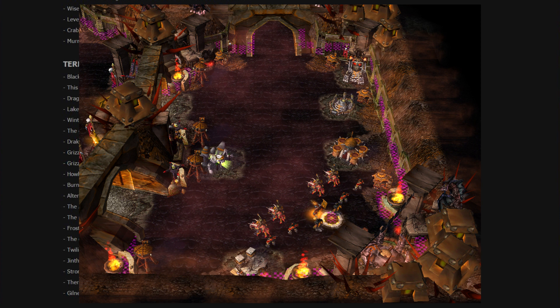The new Ren Blackhand model kind of fits him more, and the base itself looks cool. There seems to be an upper area in Blackrock Spire — you can see the northern passage there — and then two passageways into Blackrock Spire. Looks really, really good.